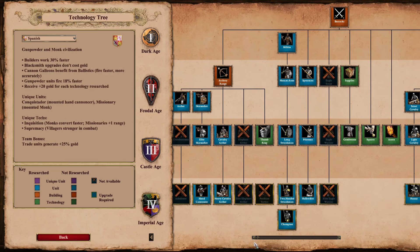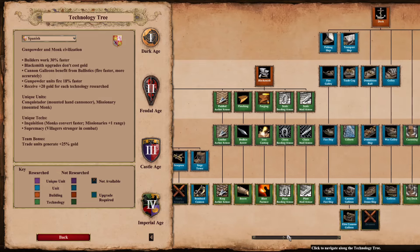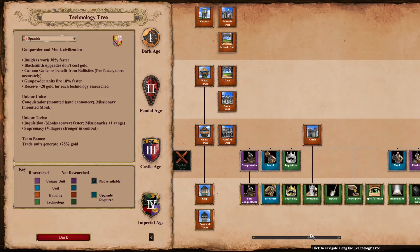Spanish — this one is very well known. They are still, to this day, the only civ with fully upgraded trash units: elite skirmishers, halbs, and hussars, boasting full upgrades on all three units. Even in 2024, that is still the case.